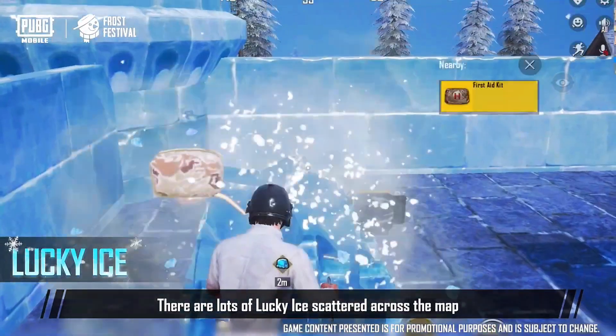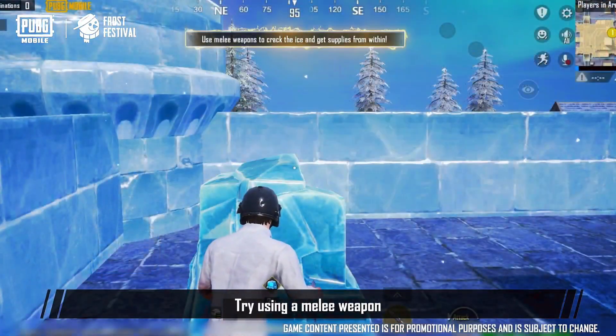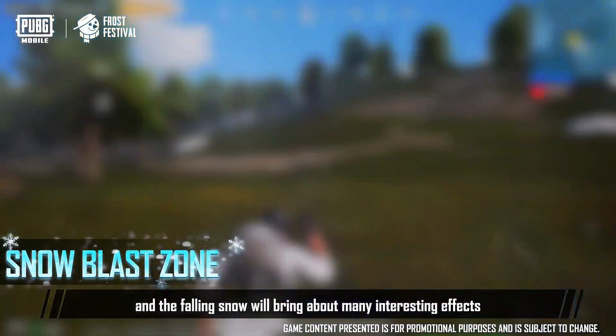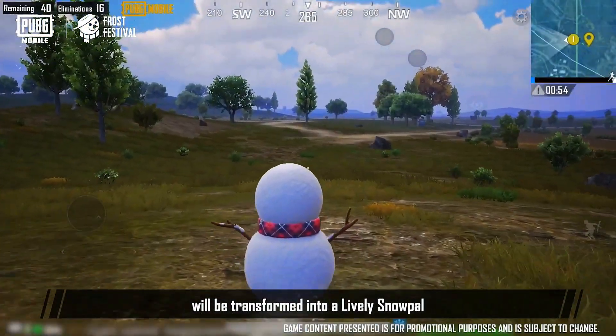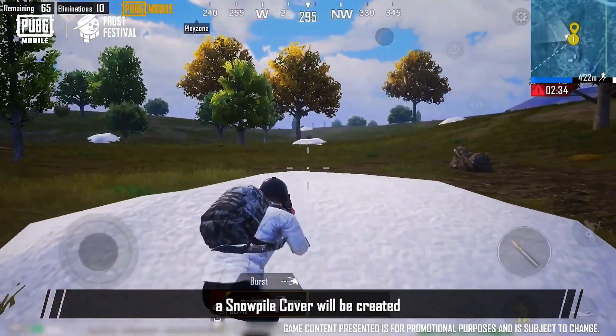There are lots of lucky ice scattered across the map — shatter the ice to get the supplies inside. Try using a melee weapon to break the ice more easily. Furthermore, you'll find that snow has engulfed some red zones on the map, and the falling snow will bring about many interesting effects. Players within a Snowblast Zone will be transformed into a lively snow pal if they're hit by the snow. If the snow lands on the ground, a snow pile cover will be created.